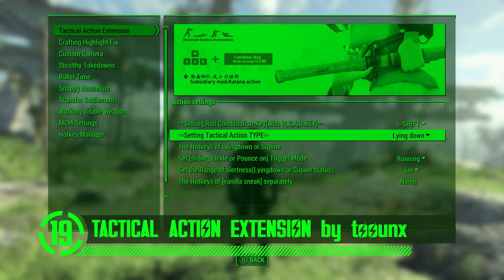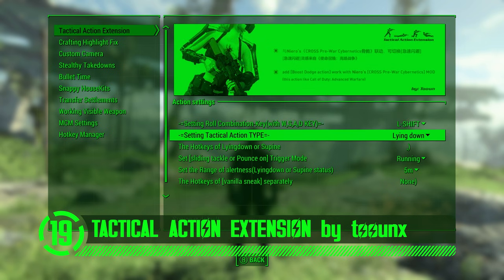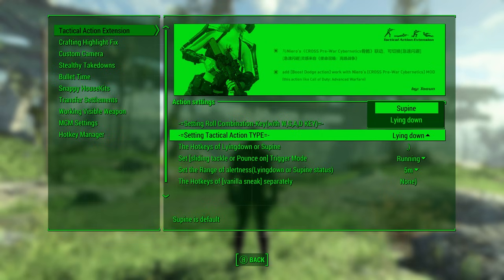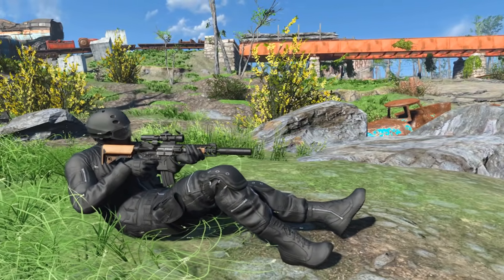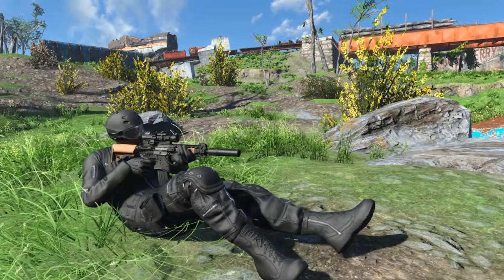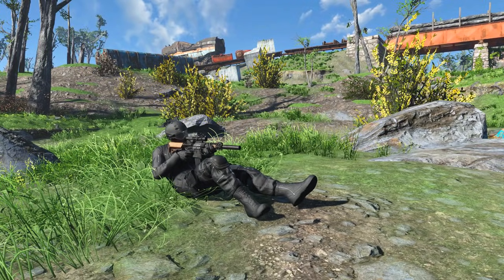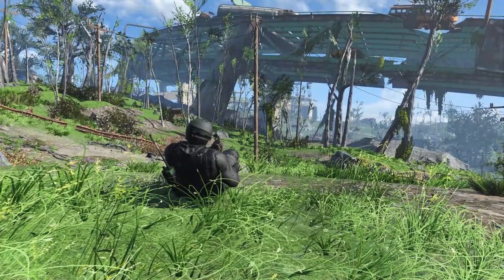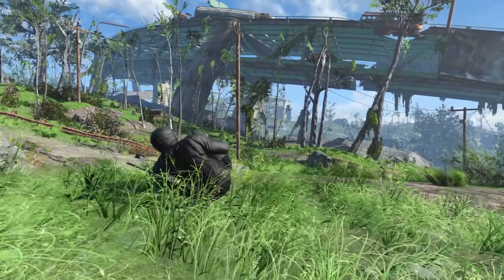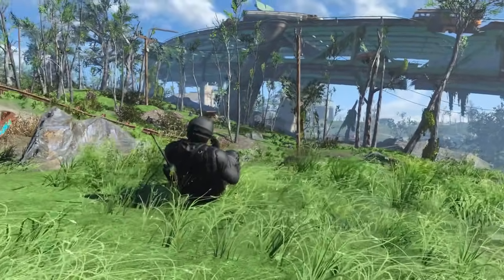Here we have Tactical Action Extension Package by 2UNX. Laying down is an extremely effective military tactic — it's sneaky, evasive, and non-threatening. Worst case scenario, if you get caught, you can play dead. I find the most convincing way to play dead is to stop moving completely, slow your breathing, and if they get in real close, just shit yourself. That's really the nail in the coffin. They might still think you're alive, but when you shit your pants it'll remove all doubt and they should just boogie right on past you.